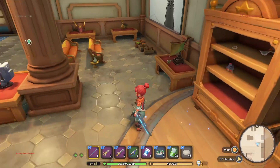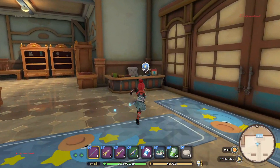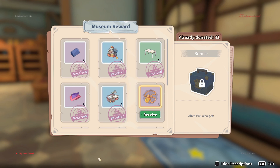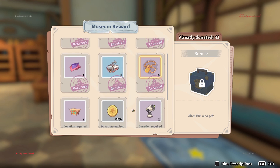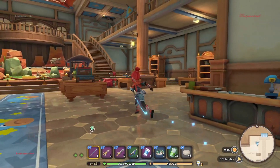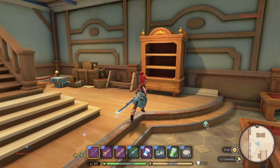It's beautiful — we're gonna find another. Let's have a look if we can. Oh, I can receive this necklace as a reward for donating! I've already donated 41. I can receive rewards at 50 and 60 donations.